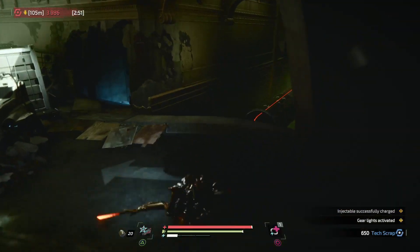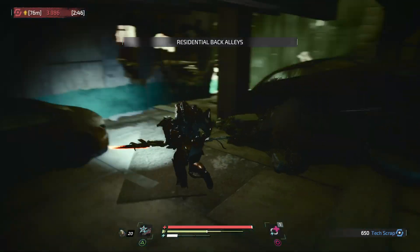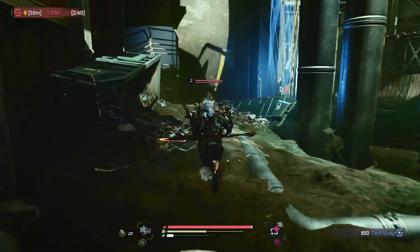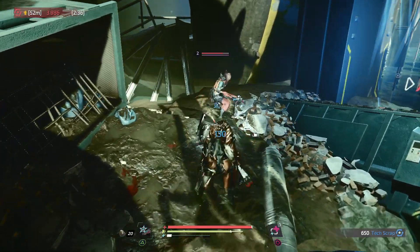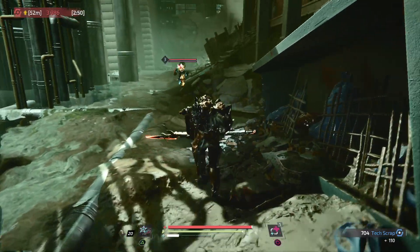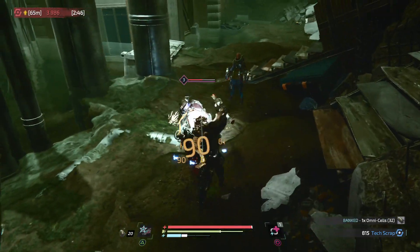Now we make our way down here past a couple of enemies. This enemy is the one that drops the drones — you want to attack his left leg. I didn't get the cut there, but if you cut his left leg you'll get the drone.